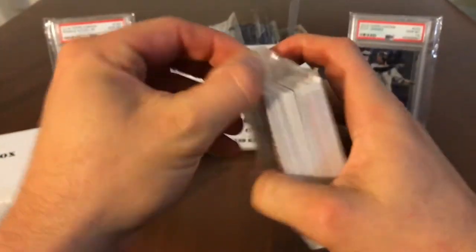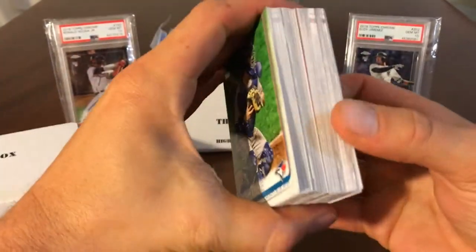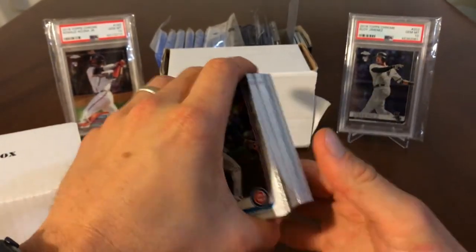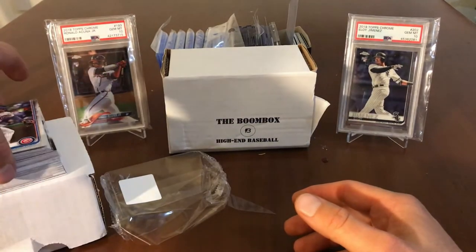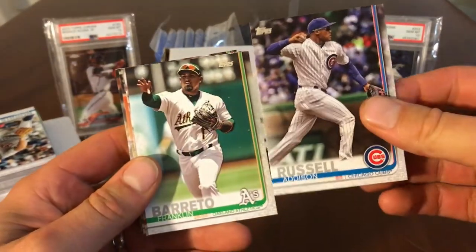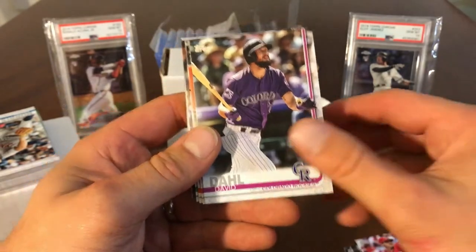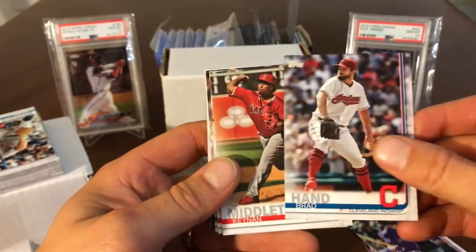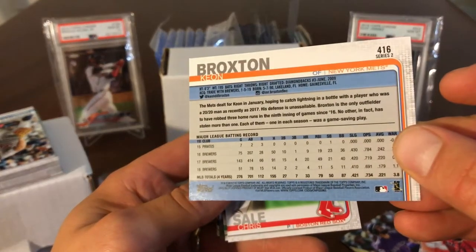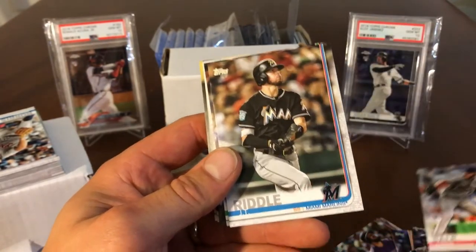It feels so good to be back and able to rip. I wanted to rip this off camera because I didn't want to wait, but I know that if I pull anything good I'd be so mad I didn't do it on camera. I think we have an auto, but I'm going to put these cards over here and just start from the top. We all know that the Fernando Tatis is lateral, so everything that's horizontal or up and down is irrelevant. David Dahl, Brad Hand, Kenyon Middleton — I don't think I've ever heard of that guy — Keon Broxton, he hit some bombs. How many homers did he hit one year? 20? Then he got hurt. Chris Sale, who hasn't seen any 2020 baseball at all.